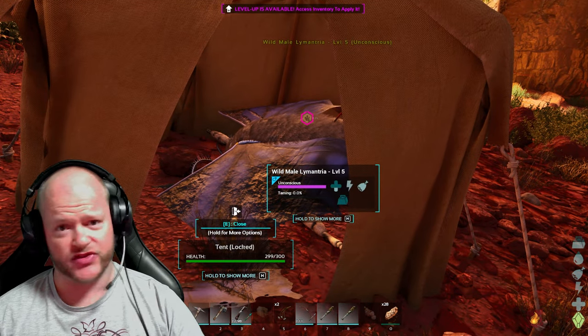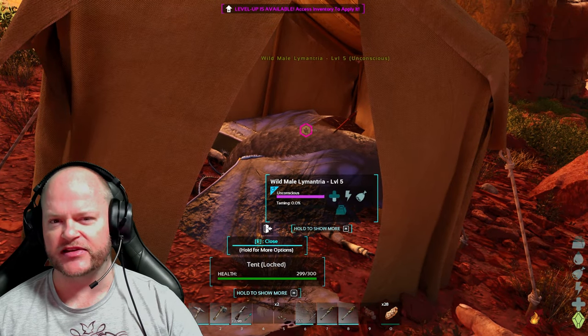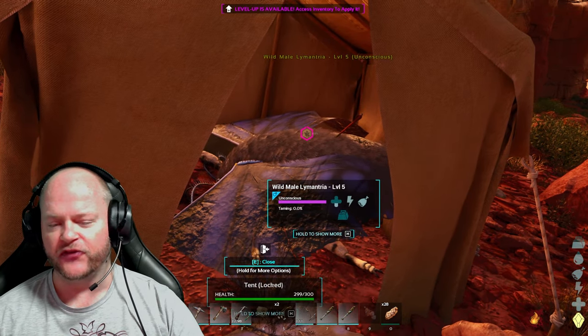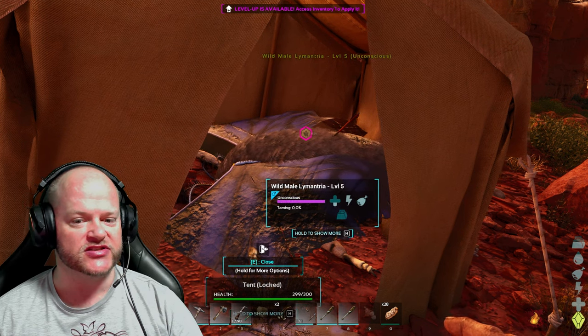You'll have a Lamentria — they're a bit like the pterodons. Since there are no pterodons here, this is probably gonna be one of the first flyers you're really gonna want before you can go and get some of the bigger stuff like the wyverns.